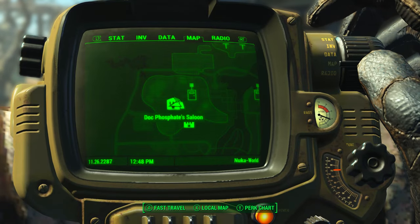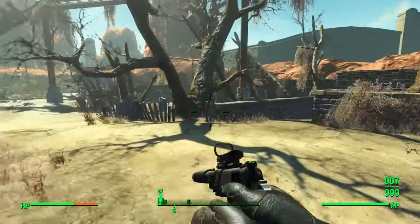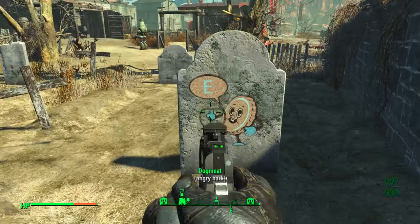The next one is in Dry Rock Gulch, right by the saloon — that's going to be your base point. You'll go right to the cemetery to the southwest, and on the back of the headstone, there it is.